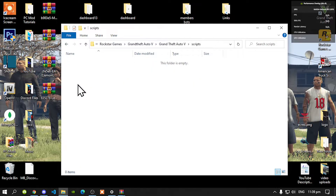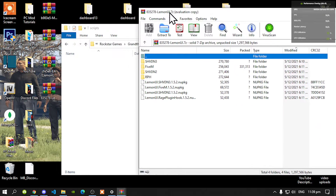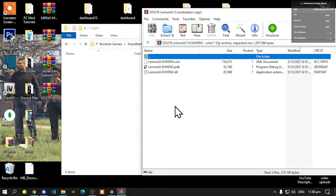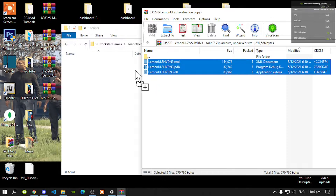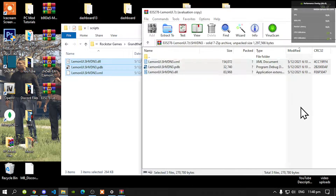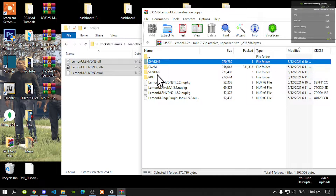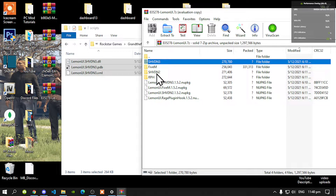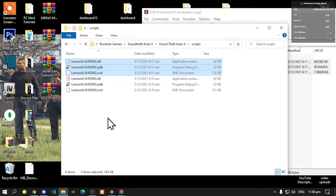Open up the scripts folder. As you can see, it is completely empty. Open up your LemonUI extract folder and go to your shvdn3 folder. Select all of the files inside that folder and drag them inside your scripts folder. Go back one and now open up your shvdn2 folder. Select all the files and drag them inside your scripts folder.